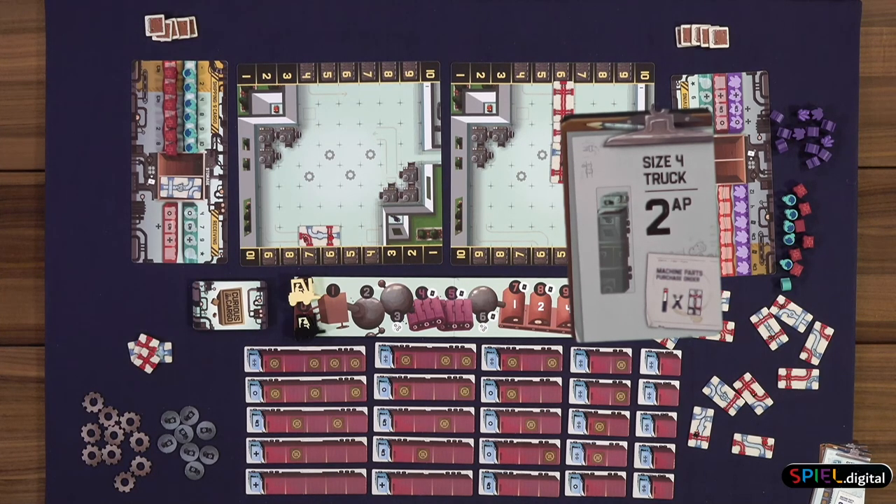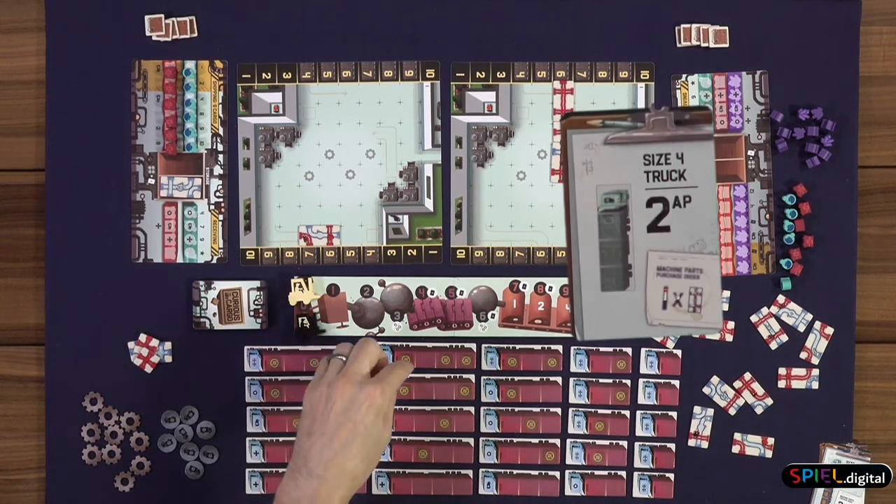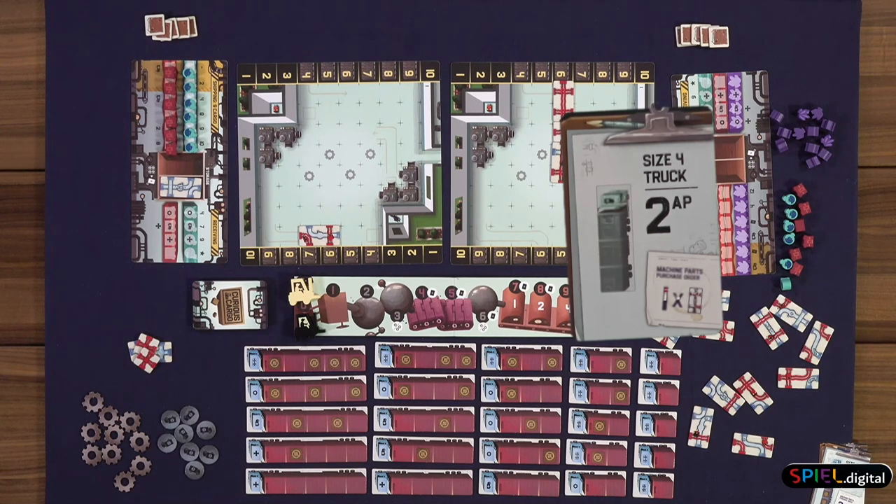This truck is a size four truck and it would cost two of your action points to have this truck come to your facility. You would pick the matching tile and it would come on the left side of your player board. Another option is to discard this card and you can get the number of tiles shown on the bottom right — you would draw those from the bag and they would go into your storage area. Another option is to get rid of two tiles and draw a card, but most people at the beginning of the game will discard a card for more tiles, because it's all about building up your network.